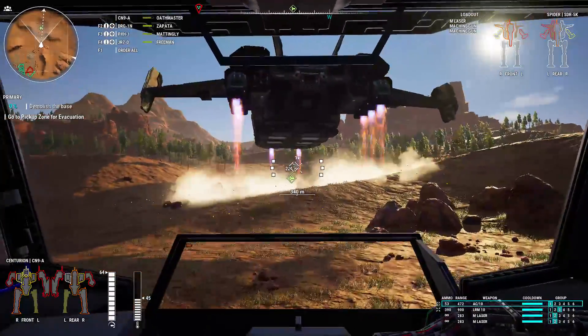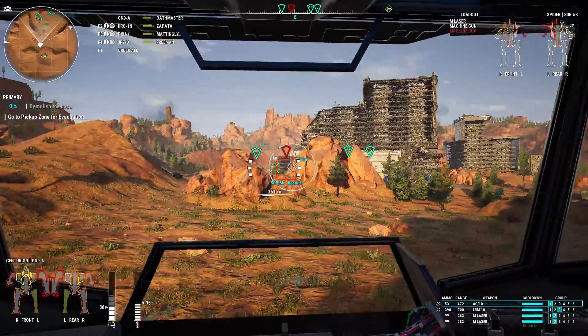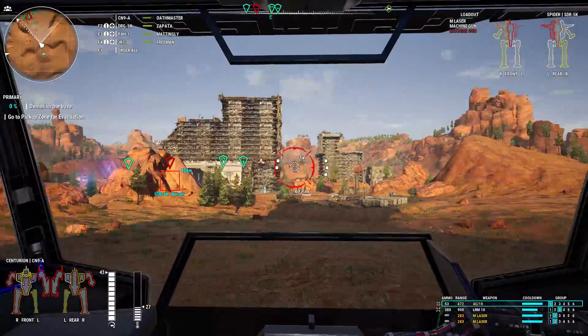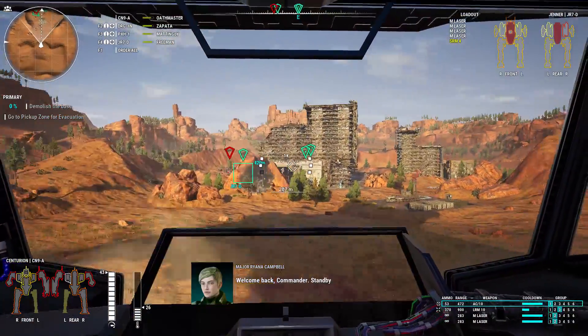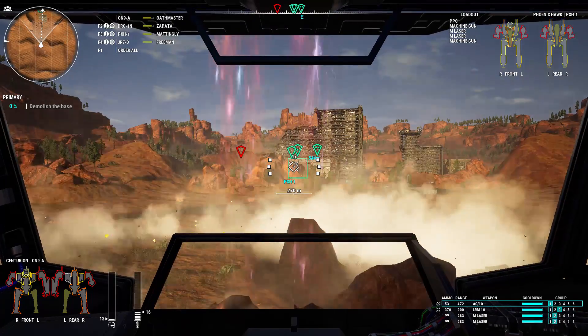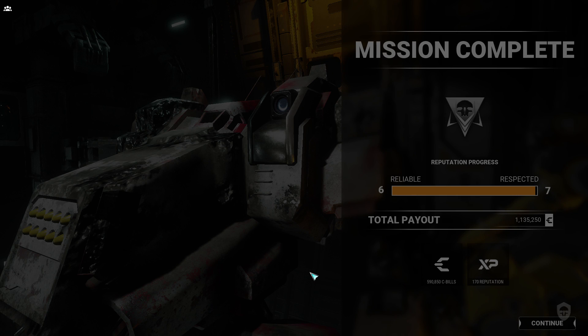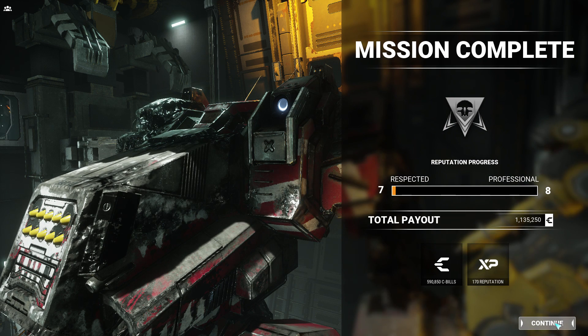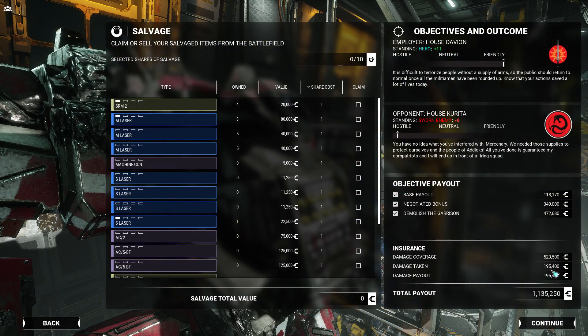That was a pretty damn good mission I think. Lower difficulty may have had something to do with it. Now let me just back up and hopefully we can kill the spider as a bonus. Jenner is crippled — good god, what is it with you and your rear armor getting hit? That terrifies me when I look at that health bar, every single time that Jenner's rear armor is exposed. Every single time. It's a little annoying but we're due for a heavier upgrade. And we ranked up to perfect. Damage taken was only 195,000 — pretty damn good.